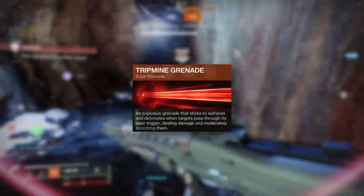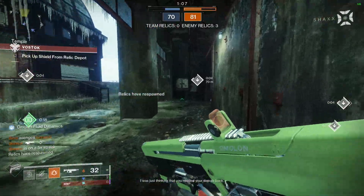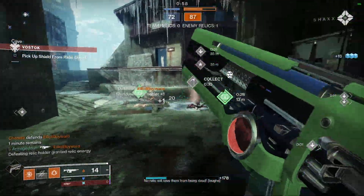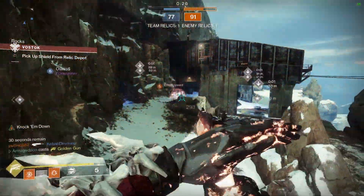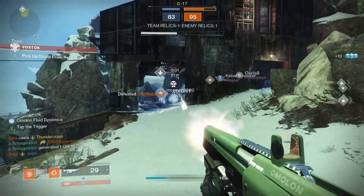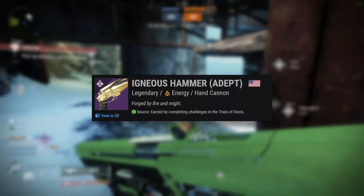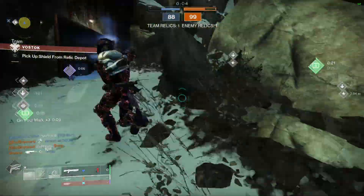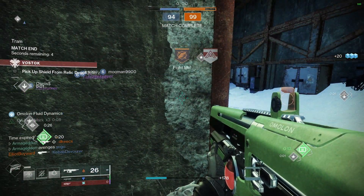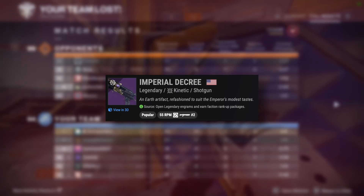In terms of the meta, we are in an auto-rifle meta right now. After the recent buffs to auto-rifle range in Season of the Witch, they have become a dominant, versatile weapon class that can challenge from virtually every range — accessible and forgiving for both new players and seasoned veterans. The most popular auto-rifle right now, which is also craftable, is the Ammit AR2, which performs excellently on both Controller and MnK. If you prefer a longer range, chunk damage, peak-shooting style of play, then I recommend the Igneous Hammer — quite literally the best 120 RPM hand cannon in the game, which has recently returned to Trials this season. Both weapons are solar and synergize excellently with this build. For special weapons, I recommend a good shotgun like the Wastelander or Fractalist from Dares of Eternity, the new Swordbreaker from Crota's End, or the craftable Imperial Decree.